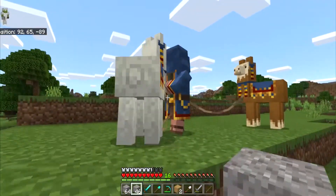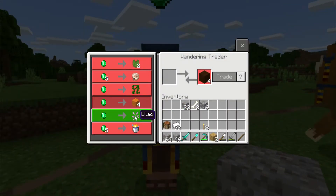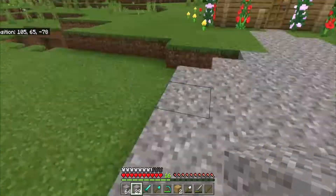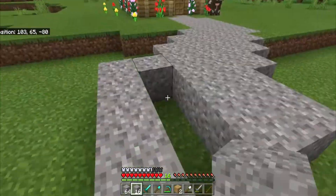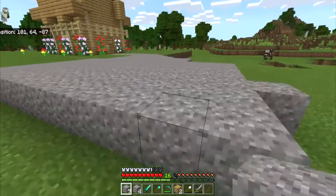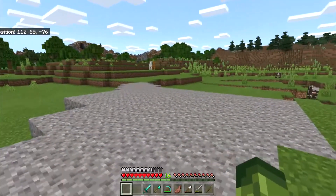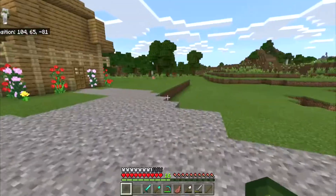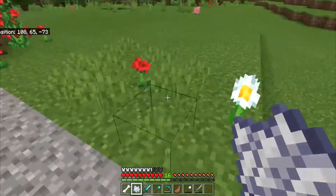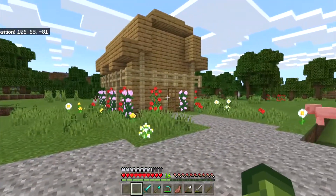I ran into my first llama trader — I'm not sure if I've seen these before, they're like a normal trader with llamas. The trades were pretty bad on the one I got. Going back to building, I extended the gravel road wider to make a big path to travel on, working with two stacks of gravel from the mine. The house was looking like it had a pretty decent path started. I grabbed some bones and made them into bone meal to use on the grass to create more grass around the area.